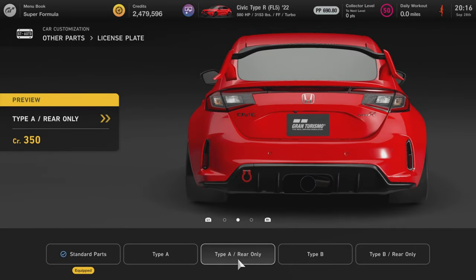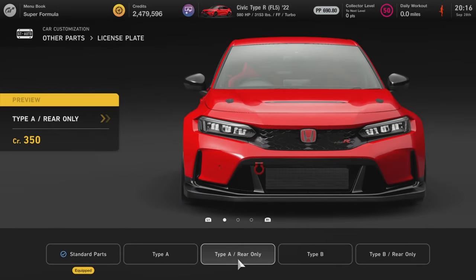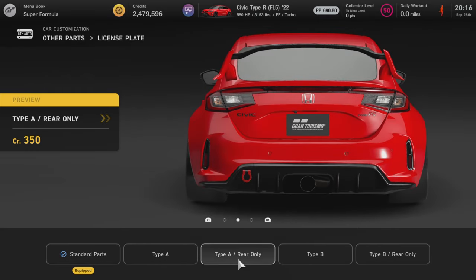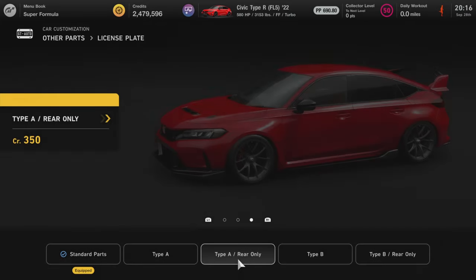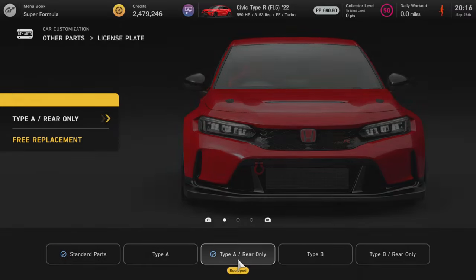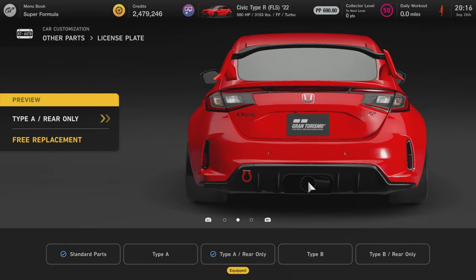The front grille isn't an option to change. For the license plate, you can remove the front plate, which looks really clean. I'll do that — Type A, rear only. Very nice.